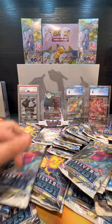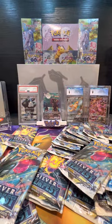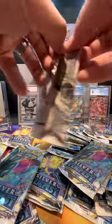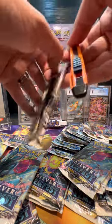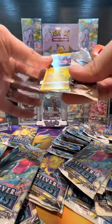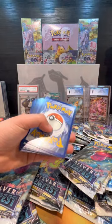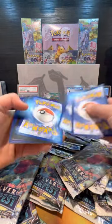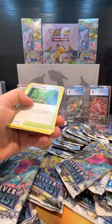All right, get your next pack. Easy with the Moonbreon — don't damage it. It's the highest card we have here, that's our best card right now. We pulled it out of a Tarzhar UPC last week. First black code card — it's a V-Star pack. We got this, and this, and this.